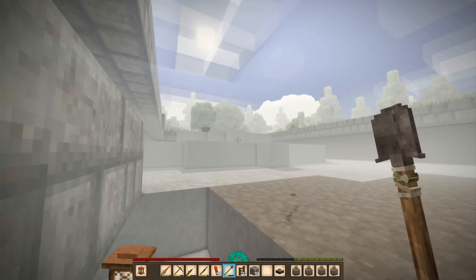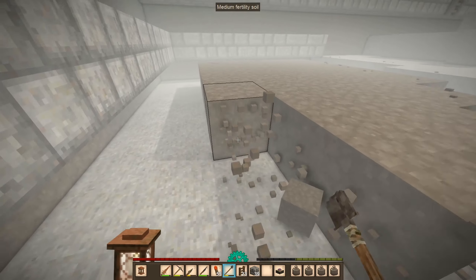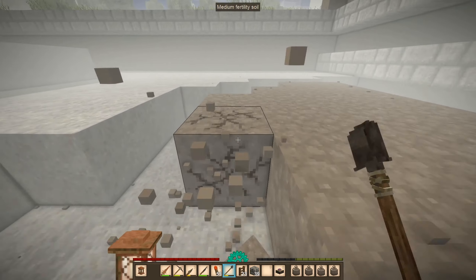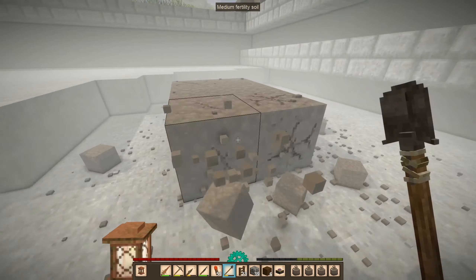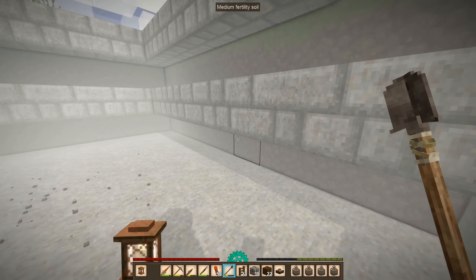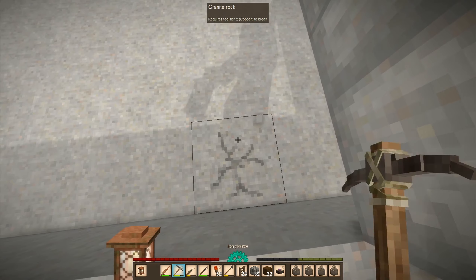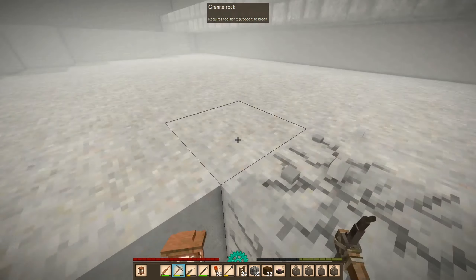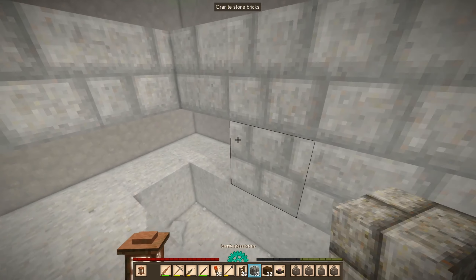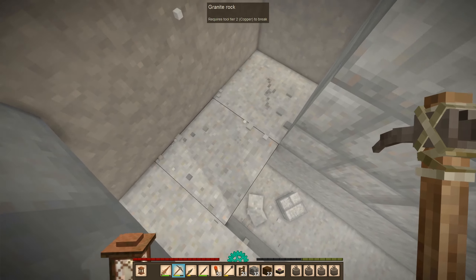We're now all the way down to the stone, so we started our quarry up top there. Just need to figure out how far down we're going to dig. Okay, one, two, three — so we need to strip out this floor here. We can't really leave any of the rocks here. Actually, I can fill this in right now. No, I probably shouldn't fill in the corners.